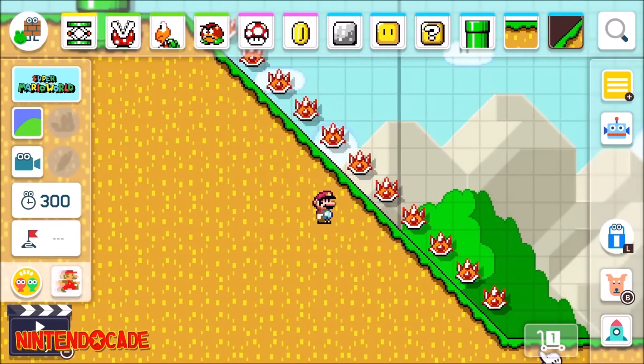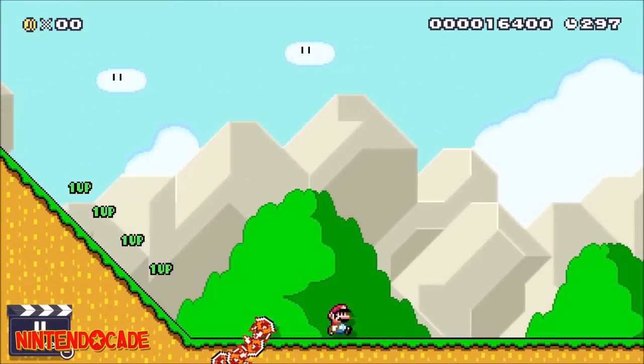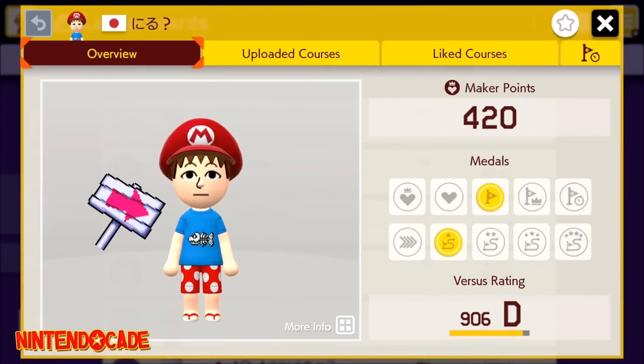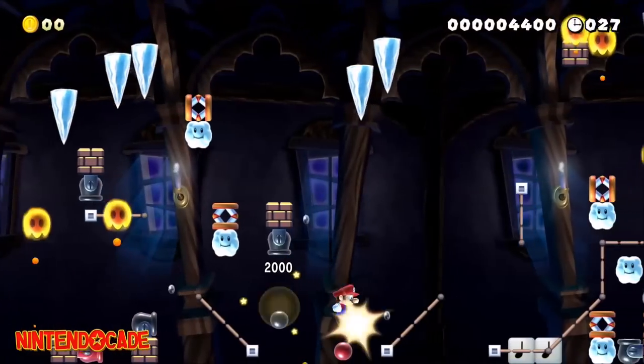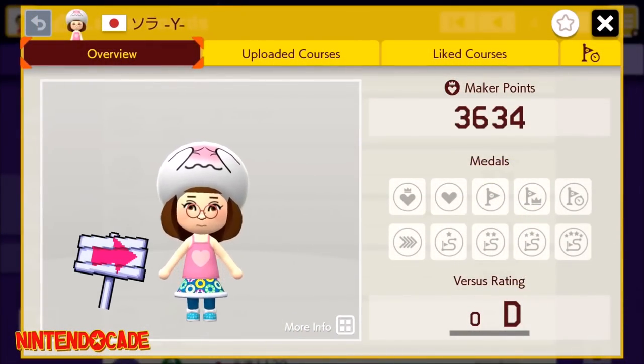The next set of Maker outfits involves making, uploading, and having people play and give feedback on your courses. When you upload your first course, the Fishbone Shirt will unlock. Receiving your first like feedback on a course you created from a fellow player will get you the I Like You Camisole.